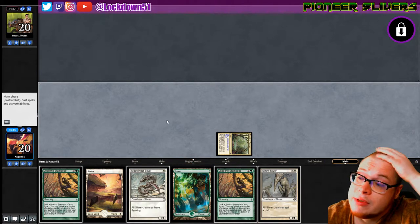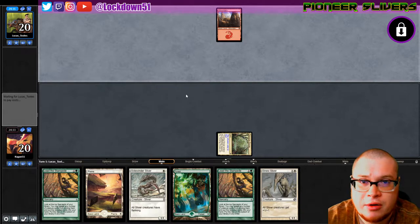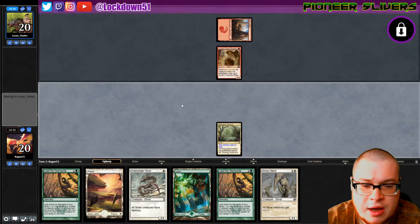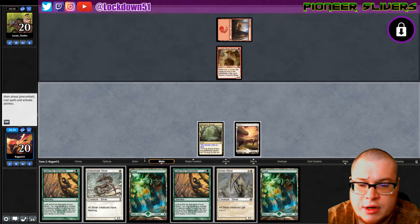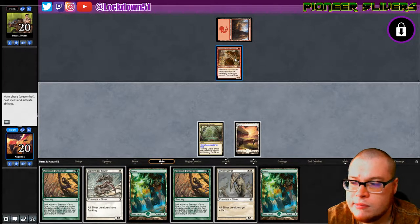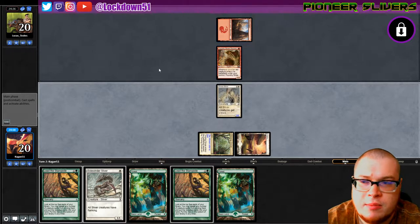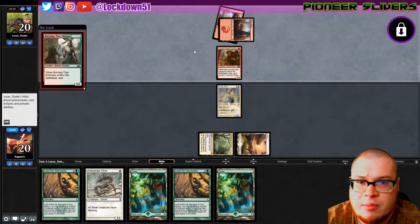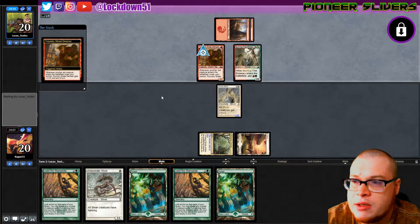Got a new haircut - a little too short, told them to buzz it but they went real short. Oh well, hair grows back fast. Opponent is on Goblins - that might be rough with our starting hand but we'll try it. Another land here, Thriving Grove again. I'm debating putting down the Sinew since I don't want it to just get hit with removal, but I want to be mana efficient. I'm sure they're playing Lightning Bolts if they're on red, but Goblins could just be running creature-heavy with no spells.